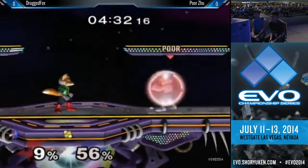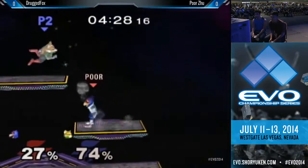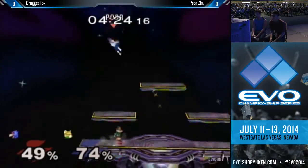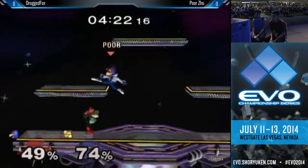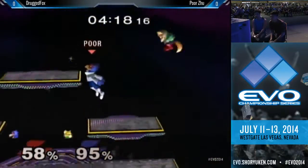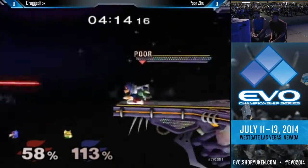Nice grab by Zu. The drill shine — is he going to roll towards the stage? No. He attack-rolls this time and catches it. Drug Fox blocking for far too long. Up smash out of shield, gets the grab. Good DI by Zu. Drug Fox has brought this one back, but that trade's not going to go too well for him. He falls to the platform to avoid the fall but still gets hit. He manages to get back on stage.